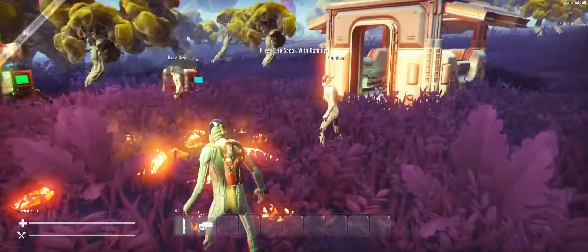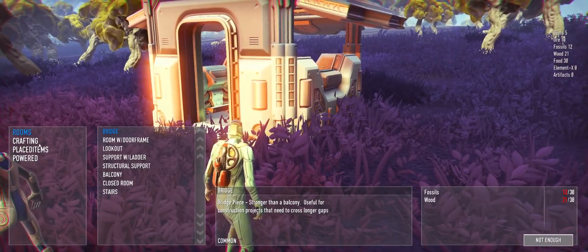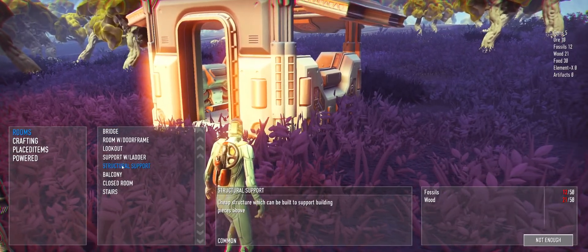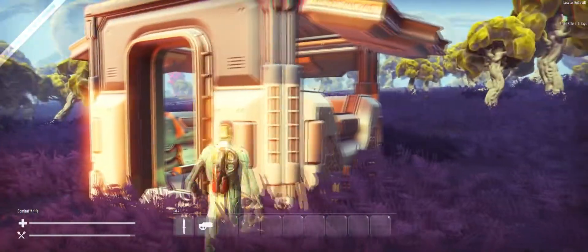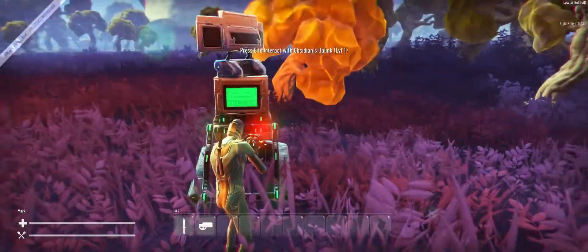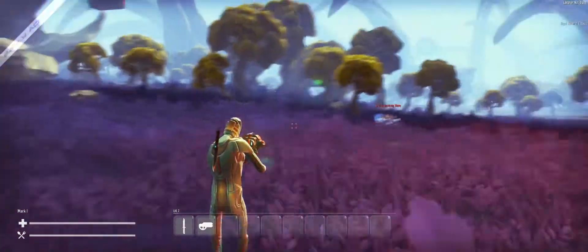I'm still a little bit short on resources to actually construct anything more on the campsite. I want an armory but I need more fossil and more wood. I can't really build any more rooms yet either. I really should have built this room up on a support structure, but it doesn't look like I can dismantle it — there doesn't seem to be any way of doing that other than perhaps destroying them.